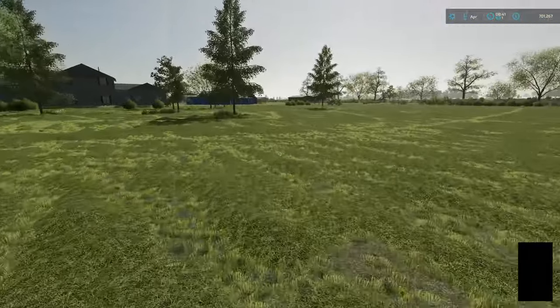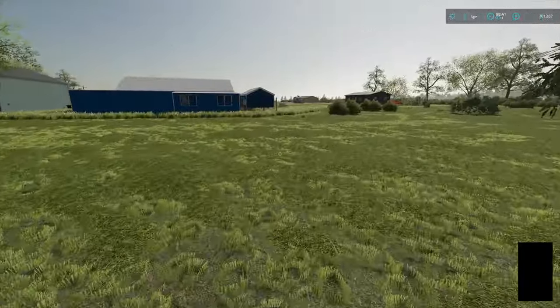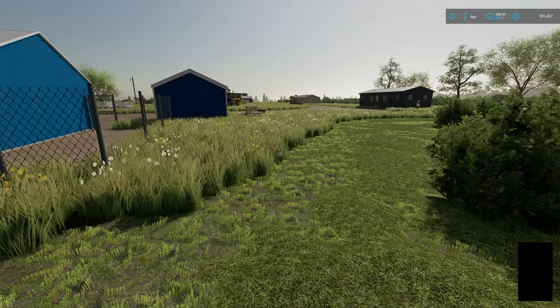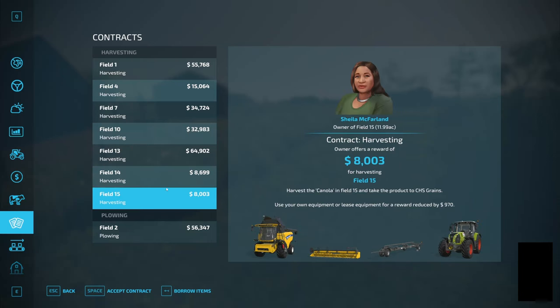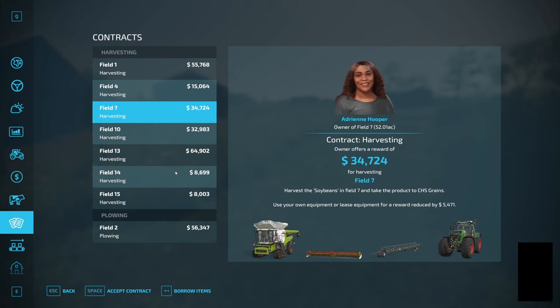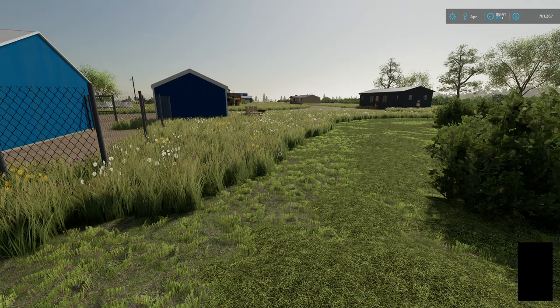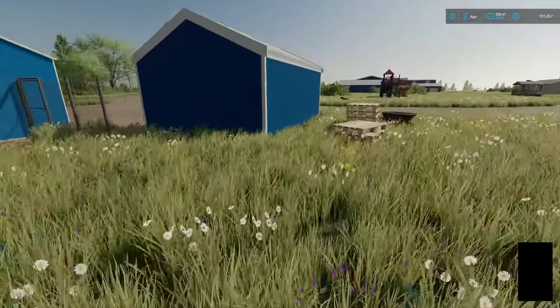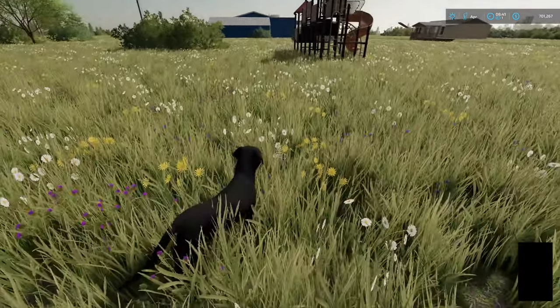So we're going to put down a cow pen and then some chickens. Our problem is we don't have any wheat saved up for the chickens. We were looking at maybe getting a contract harvesting wheat, but there's only canola, corn, oats, and soybeans — no wheat. Oh wow, we're back up to $700,000! How did we get that much? Because of the silos we sold — that's good!